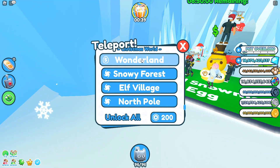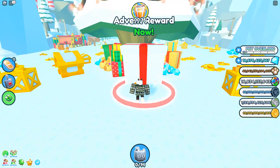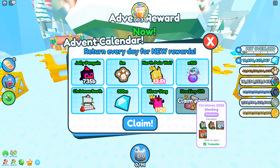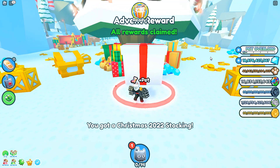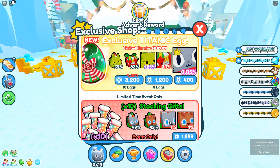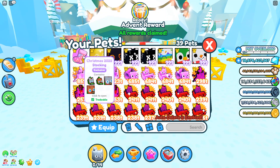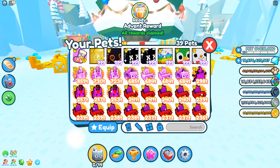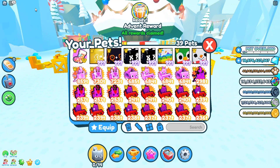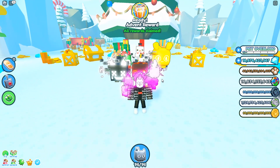One last thing before I show you the elf — let's go ahead and claim our last advent reward. If you did play for 8 days in a row, you get a free stocking gift, and it could contain a huge elf cat or a huge elf dog. We're going to go ahead and claim our Day 8 reward. We got the Christmas 2022 stocking — this is also the stocking that you can buy for Robux. We're going to go ahead and open it in this video. If you open any exclusive egg, it shows up in the chat and behind you, so I'm going to make sure I'm fully equipped so I don't get a sneak peek at what I get.